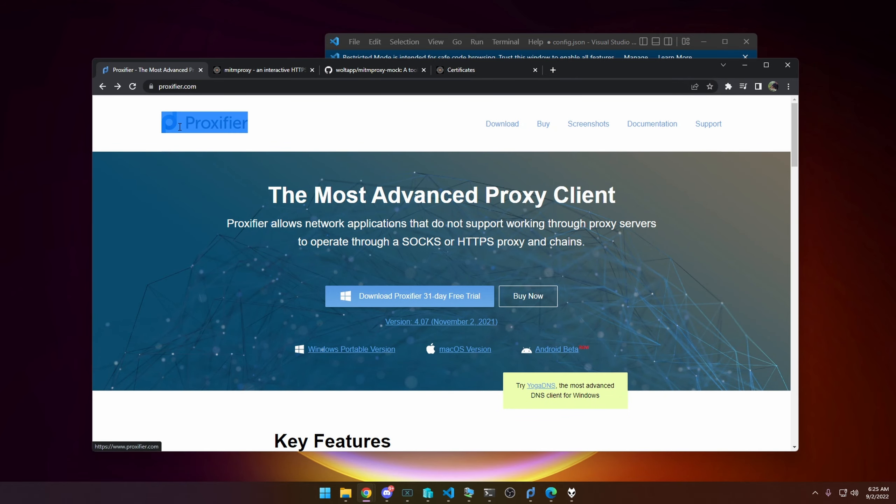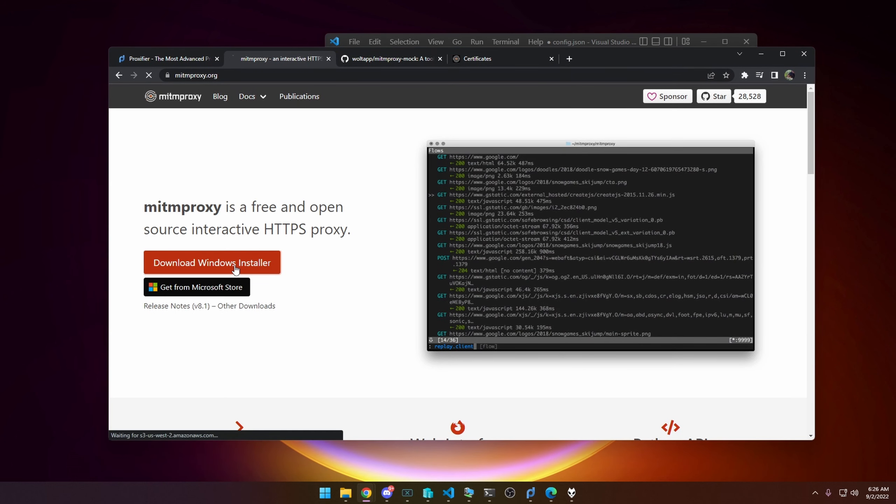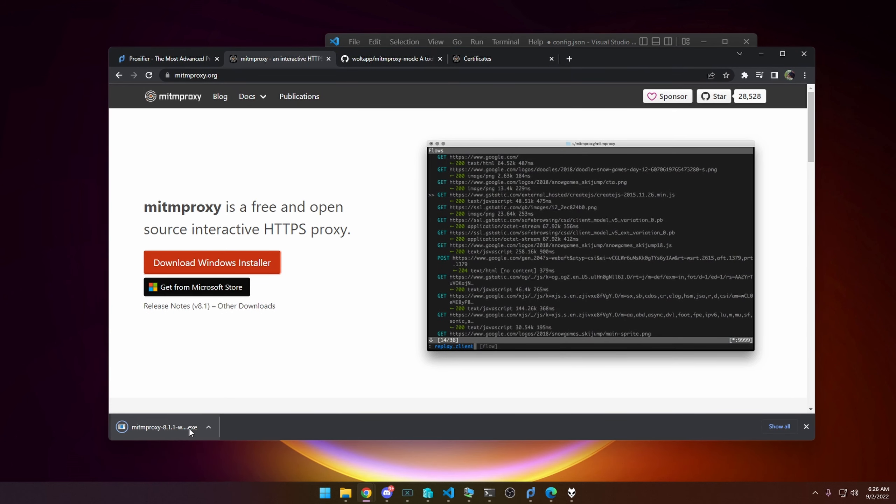Install Proxifier. The second tool is the man-in-the-middle proxy — mitmproxy.org — which is the Fiddler alternative we're using. It does almost the exact same thing Fiddler does, but it's meant more for developers writing scripts for this kind of testing. It's more complicated and harder to set up for someone with no clue, which is why it took me about six hours to figure this out. Download and install it.